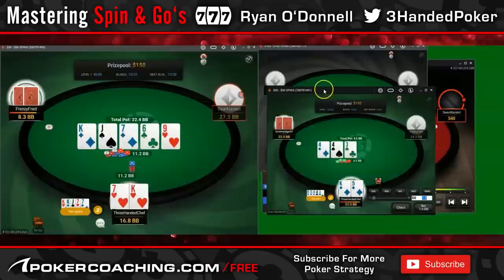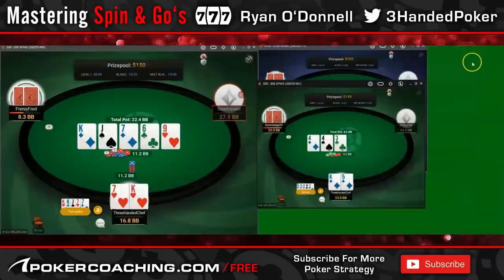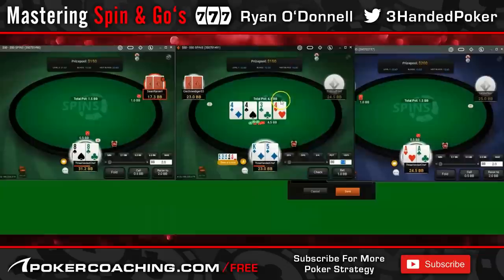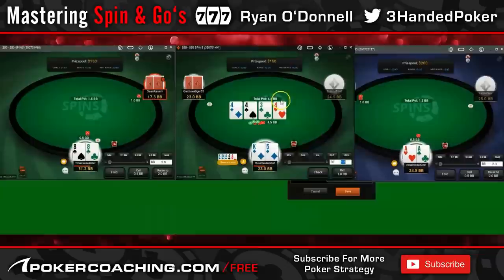We still want to go all-in because his hero calls aren't interfered and he's still going to call with ace-jack type hands. Even though the straight completes and a lot of our bluffs get there, I'm still going to have some bluffs. He does end up having ace-jack — I didn't actually see what hand he had, so it's good to see he had the bluff-catches you'd expect.